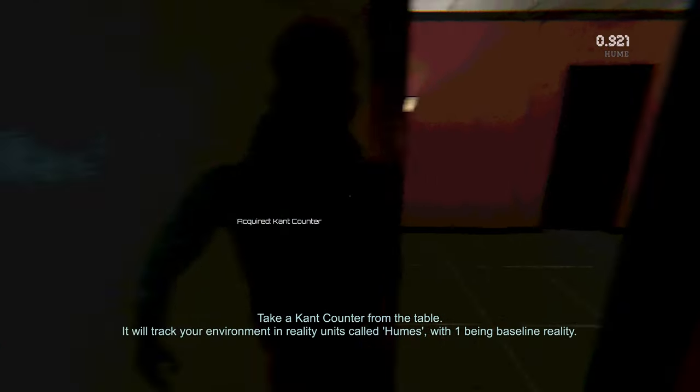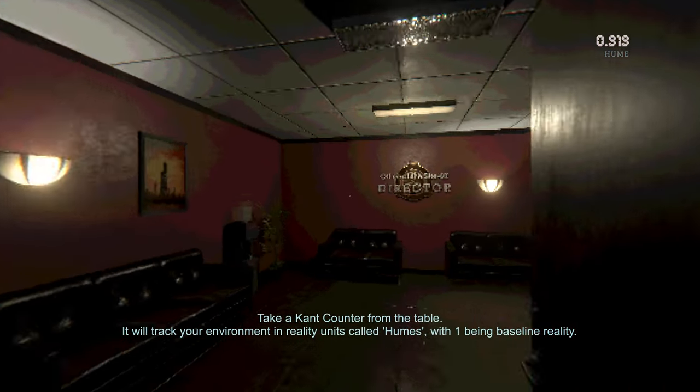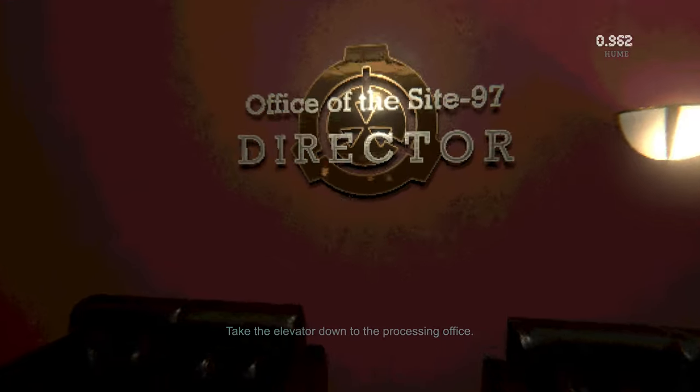In the InfoHazard demo and several playtests, the player's local reality level is tracked as a Hume rating. Hey, that's me.